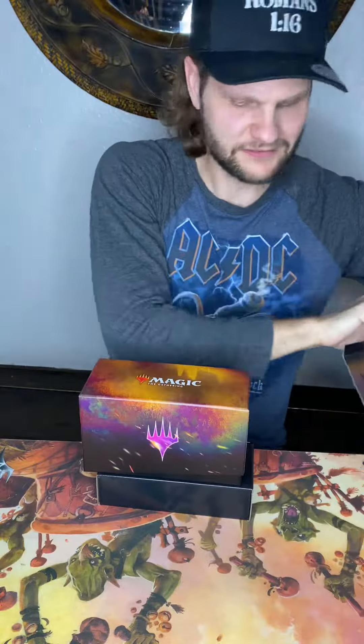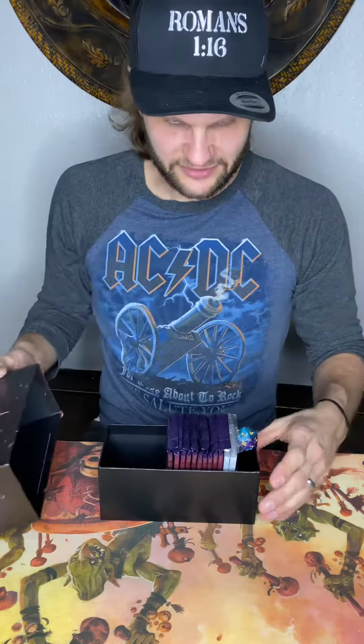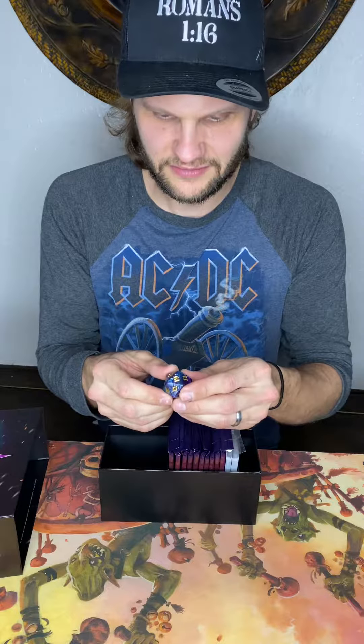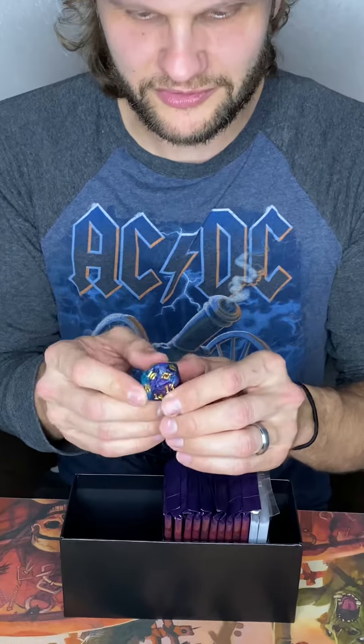Now this thing is just like an extra box — there's usually nothing in this thing. And of course you get the box itself. You get a cool 20-sided spin-down, an oversized one. It's a nice purple-bluish color.